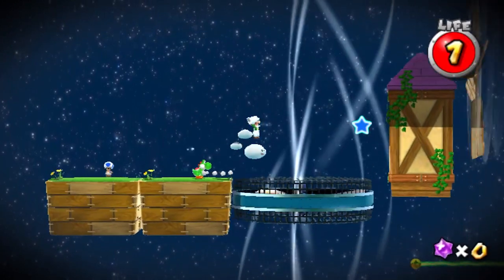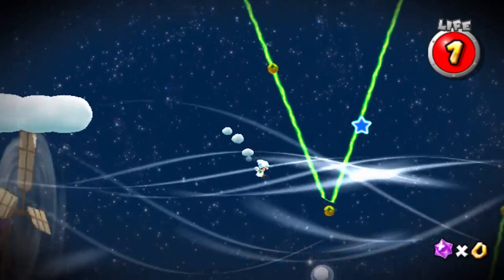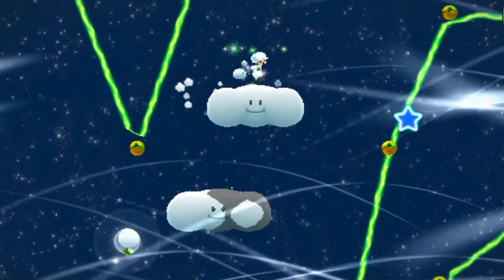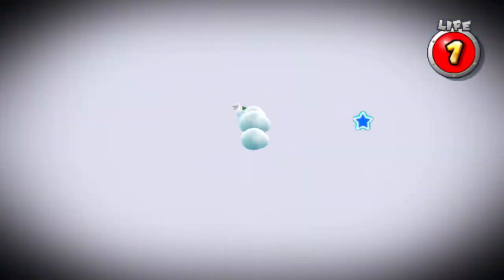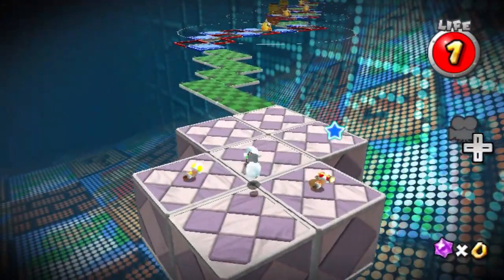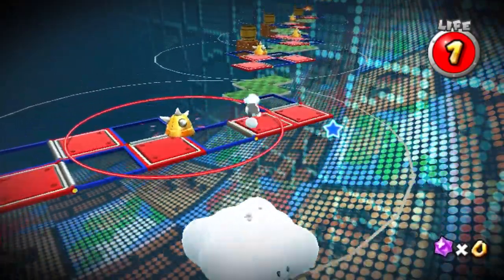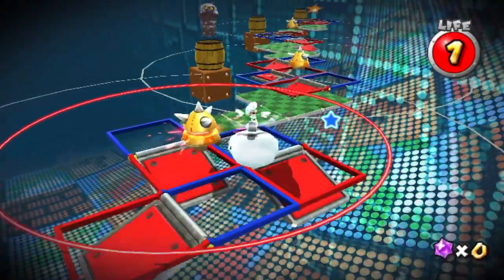The cloud section is where the first big time save comes into play. There are multiple cloud power-ups throughout this part of the level, as there are only three clouds per power-up. If you minimize the amount of clouds you have to use, you'll have enough to take a cloud power-up into the next section with all three clouds. Having this cloud power-up allows you to long jump over everything as opposed to slowly traversing through all of the obstacles.